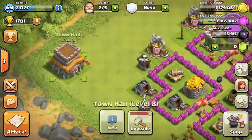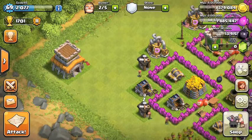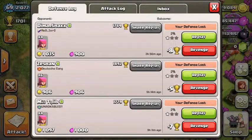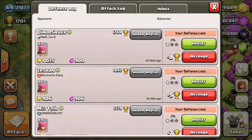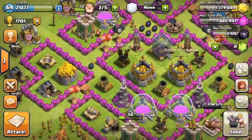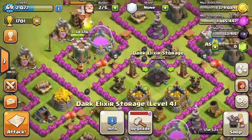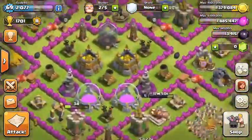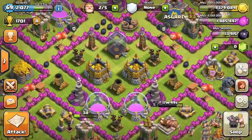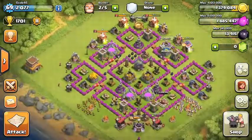For my farming base, I protect my loot by throwing my town hall on the outside — let them pick my town hall. As you can see in the log, they pick my town hall, and that's what I want. I don't want them to steal my money, so I'm protecting my storages and dark elixir. That's pretty much how I farm — it's not that complicated.